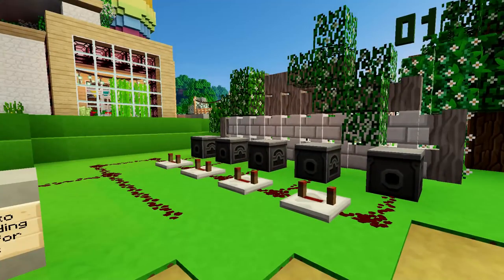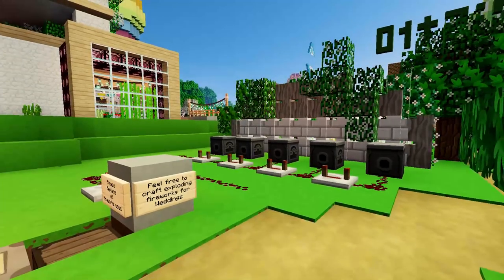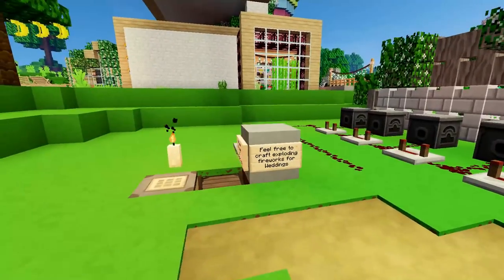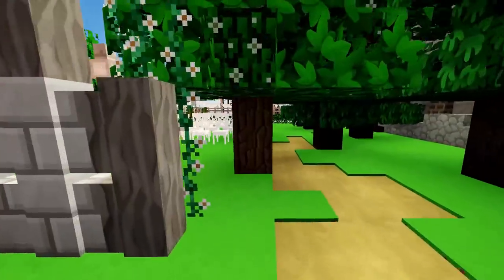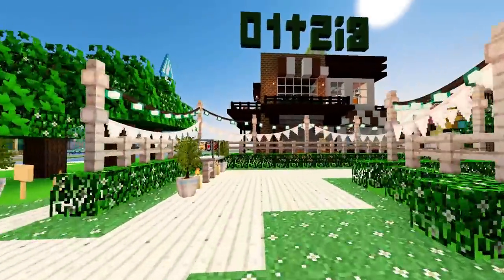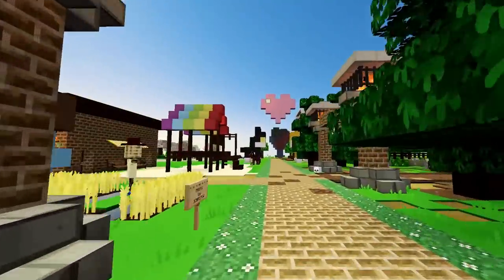We have the wedding chapel area, and behind here is the firework station. If you're a Sims fan and you know how it works when you get married in the district, fireworks go off once it's done. This is going to be something special to come — I don't want to set it off right now because I want it to feel special.